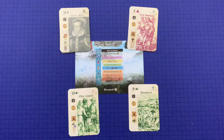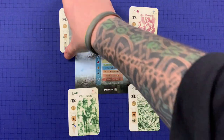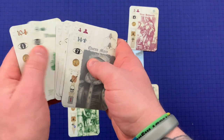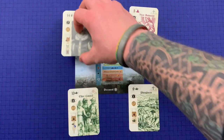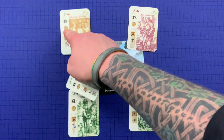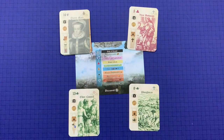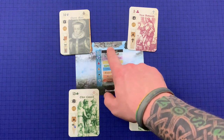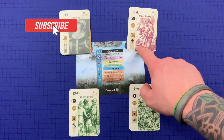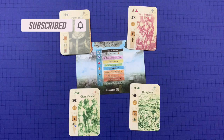Next is end-of-round scoring. First, you collect end-of-round taxes: you score one money for each living card in the Catholic pile — so with eight cards, that's eight money. Note that the money value printed on each card is irrelevant for this scoring. If it were Round 2, it would be the number of cards in the Neutral pile; in Round 3, the number in the Protestant pile.